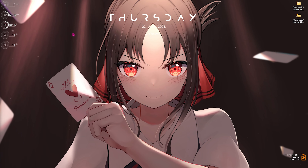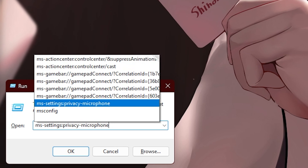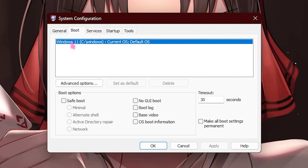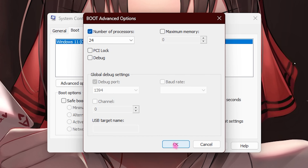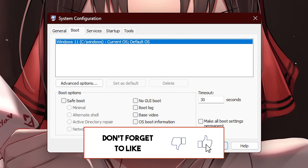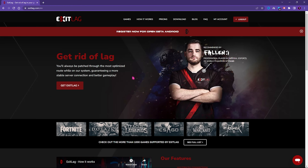Step number four is System Configuration to optimize your boot. Press Windows + R and search for msconfig. Go to the Boot section, select your primary operating system, click Advanced Options, click Number of Processors, and select the maximum number of processors available for your PC. This helps optimize your boot and computer performance. Click OK, Apply, OK, then Exit Without Restart since we'll restart later.